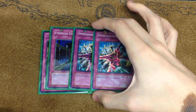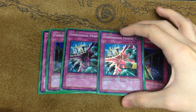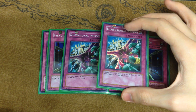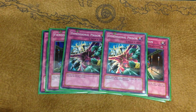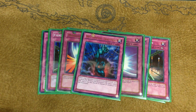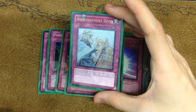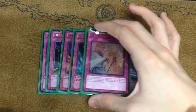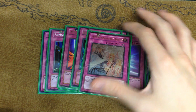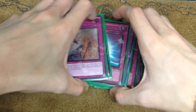Double Mirror Force for massive removal. One Bottomless Trap Hole, one Torrential Tribute, and one Divine Warning. As you can see, like me, he doesn't play Compulsory Evacuation Device because Compulse is getting really bad this format — it's just not very strong. So that's the complete main deck.